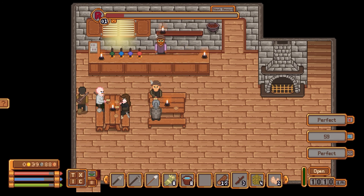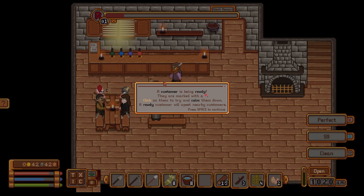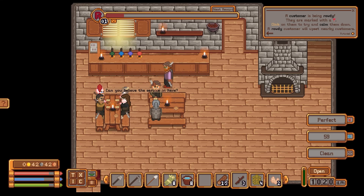You must know it's called a mop and a lot of elbow grease — it's not easy to keep it clean, especially later at night. Apparently everything goes to heck when that happens — the second it gets to be night it's all gone. The customer is rowdy — click on them to try and calm them down. A rowdy customer will upset nearby customers.